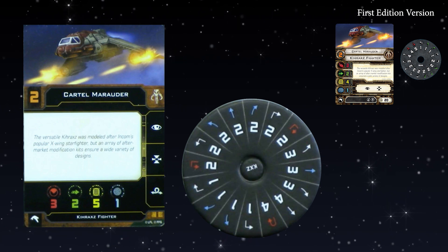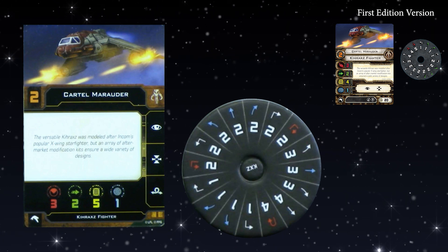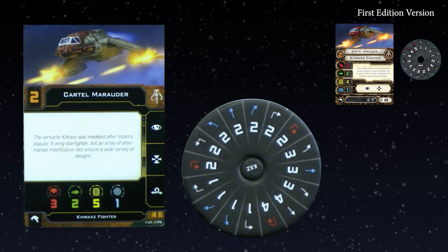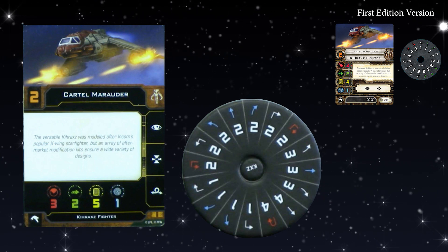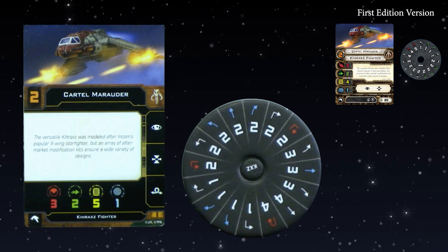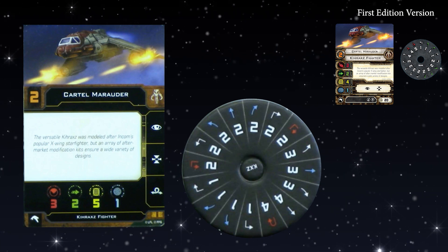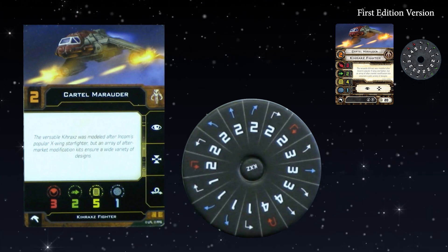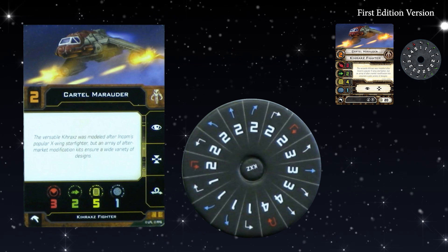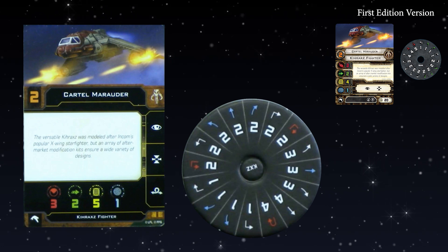Often you'd put barrel roll on it if you really wanted to play with them — you'd put barrel roll on them for two points. It'll be interesting to see whether there are any modifications unlocked through the barrel roll, like auto thrusters was unlocked through the boost. Previously on the Kyrax Fighter, if you wanted auto thrusters, you had to take engine upgrades and auto thrusters. So this may potentially unlock some more modification possibilities. The core stats remain the same apart from getting one more hull — hull all round.